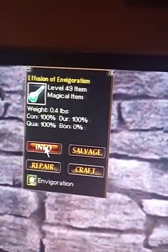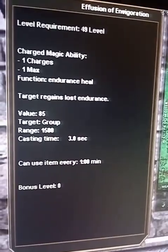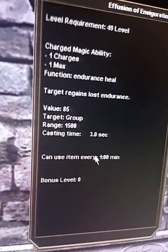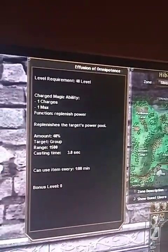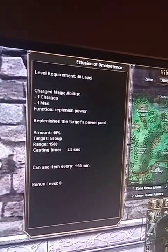So the Effusion of Invigoration — this is a single charge use. You have to be level 49 to use it. It is a group endurance replenishment potion. These potions are on the 60-second global potion timer, which means when you use them, you will not be able to use any other potion for 60 seconds. The second one, Effusion of Omnipotence, similar to Invigoration, is a group power replenishment — once again, a 60-second timer.